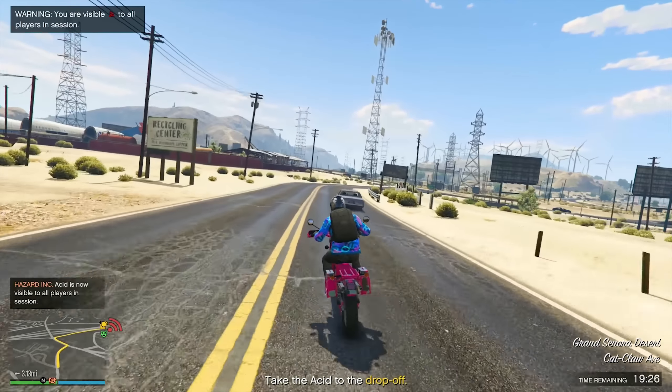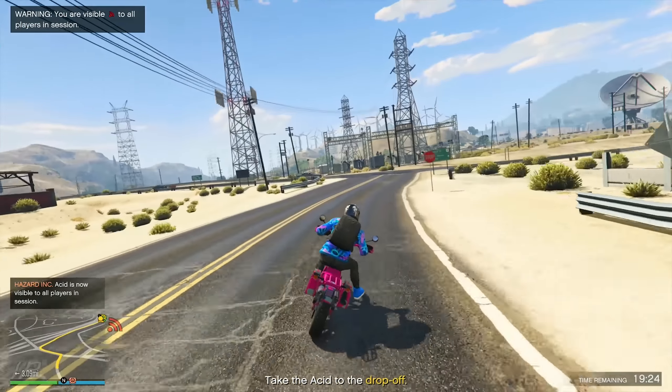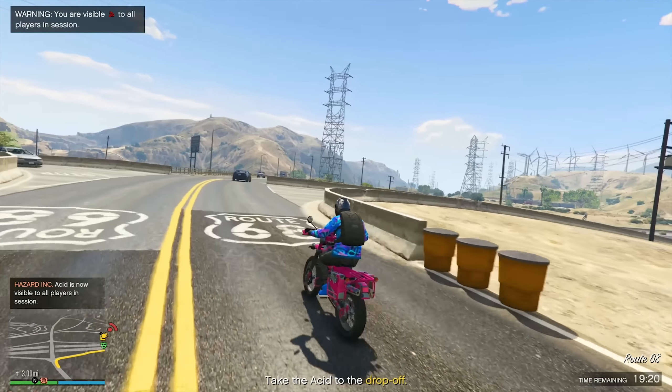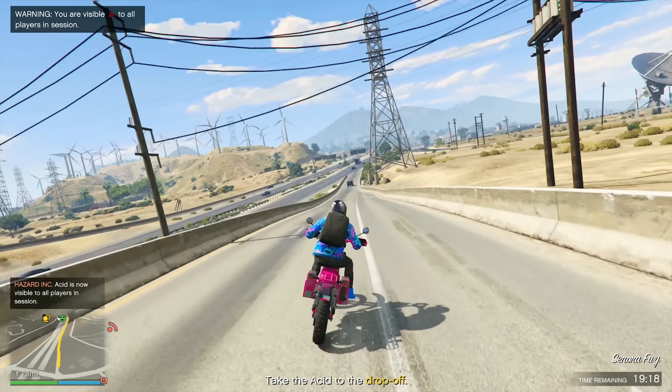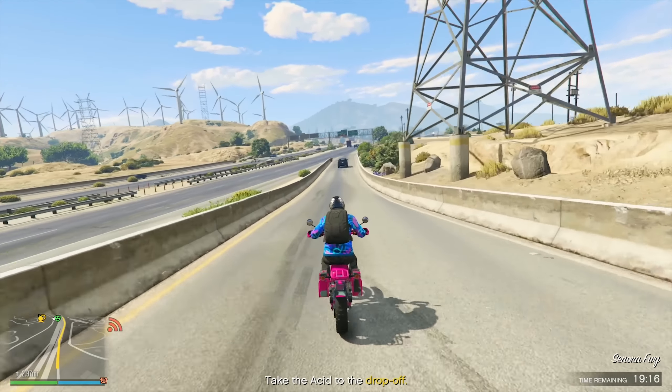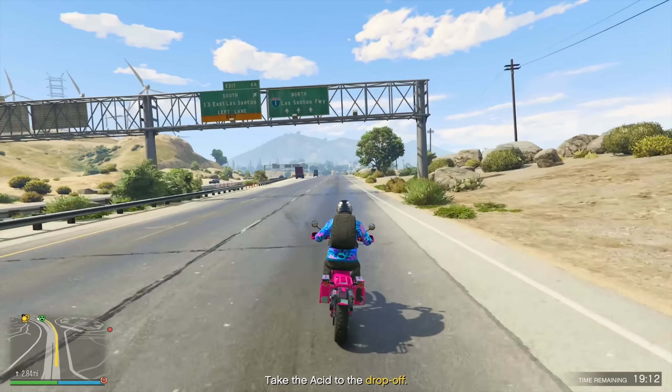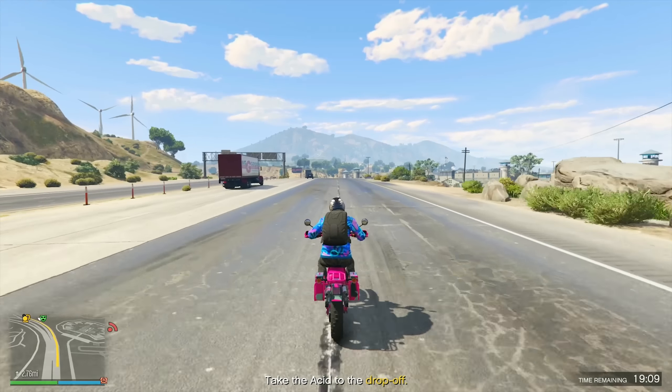First, I wanted to talk about the various destinations and delivery types you can have. Sometimes you have five drops, sometimes you have ten drops for the Acid, where you're basically throwing the Acid tabs out bundled up in little newspaper. And then you also have the mega drops, where you do your drop all at once. We have to sell it to the city — we're coming from Blaine County, up from Sandy Shores area.